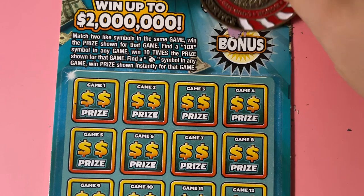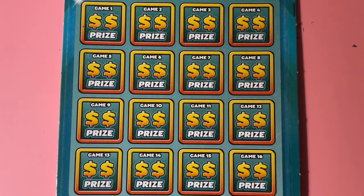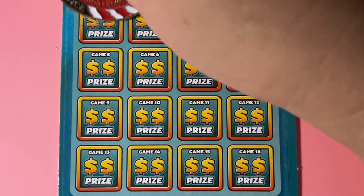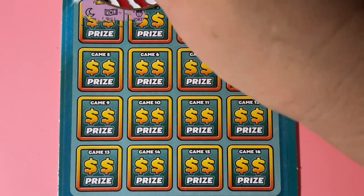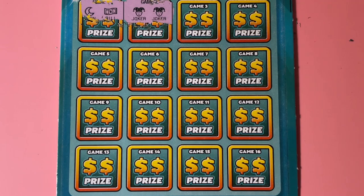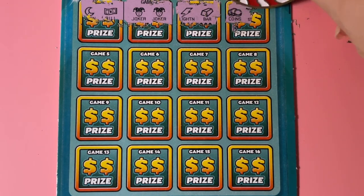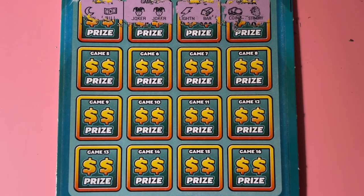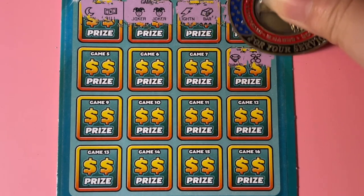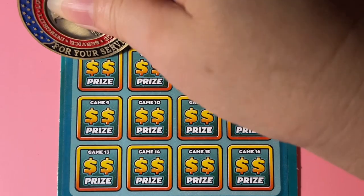Let me do that bonus — looking for the star. No, we found the sun. Oh, we got two jokers! Look at that, it's a winning ticket, guys — ticket number four. What do you think they're going to give us? Well, the minimum prize on this ticket is $20, so we have at least $20. And that pays me back for what I spent because I bought two of these tickets — they're $10 a piece.